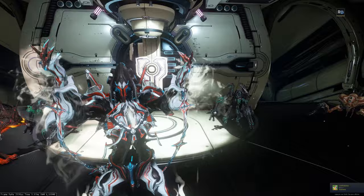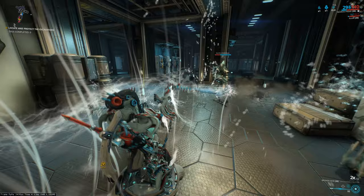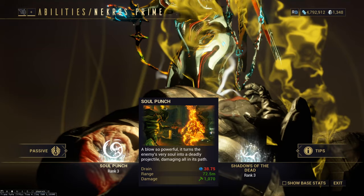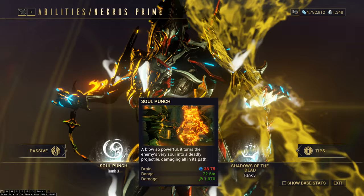First, how it works. That's pretty simple — you kill enemies and you hit your 4 to resurrect those enemies. That's the basic. We gonna see every ability together. His 1 is Soul Punch. That ability does damage on the target and turns the enemy into a bullet. Not a very useful ability, nothing more to say about that.